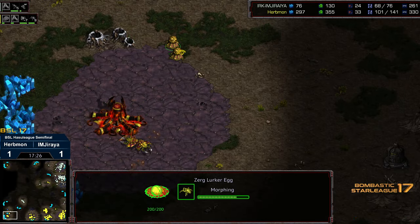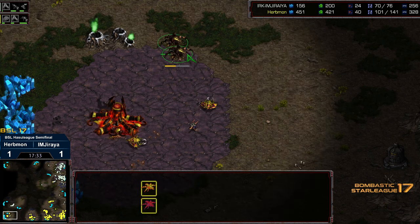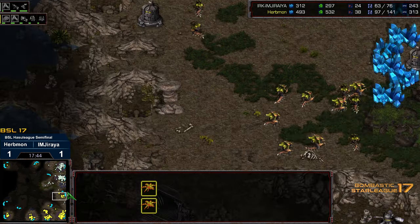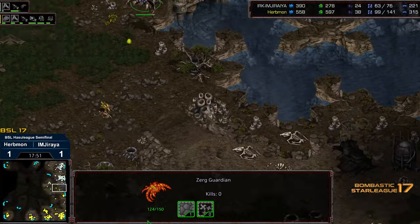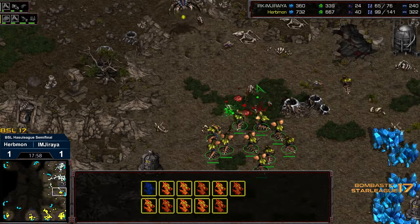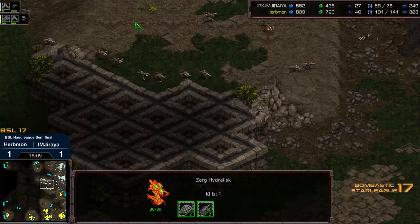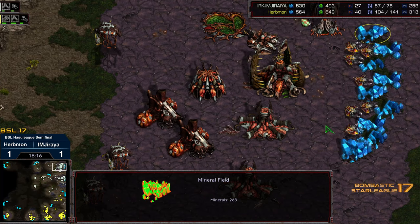The Zerglings might be able to pick off the bottom left base if they were aware of it, but I don't think they are. Erbmon is soon to be on four bases, up a massive amount of supply, and about to cap the final upgrades across the board. The Zerglings find the Hatchery bottom left and try to swarm in, but the Lurkers morphed just in the nick of time. The drones might get wiped out, but this base is going to stand, and the Zerglings are getting absolutely obliterated. Jiraiya is in trouble. I'm wondering if he's ever seen a ZvZ go like this.